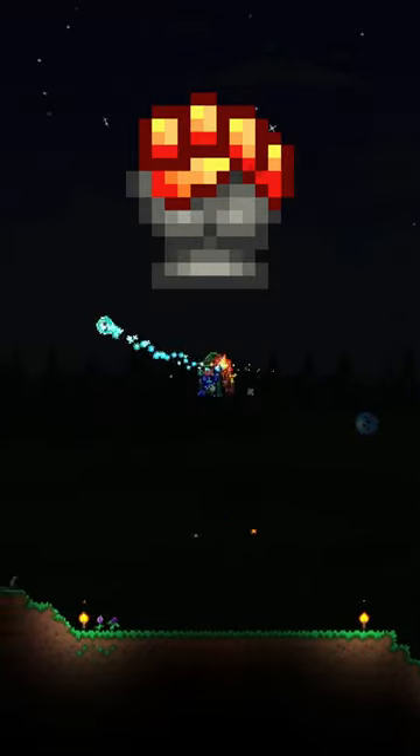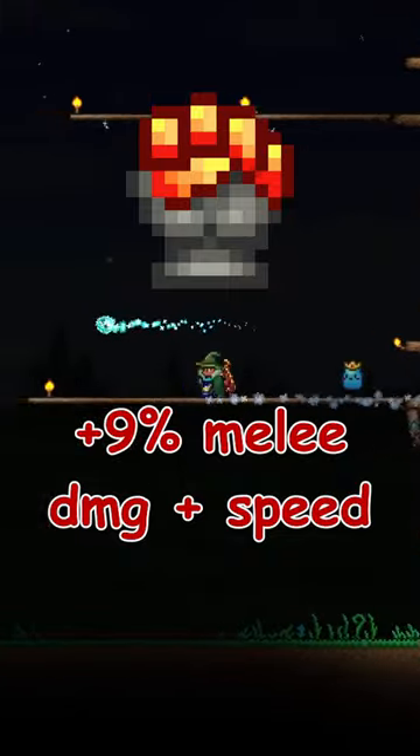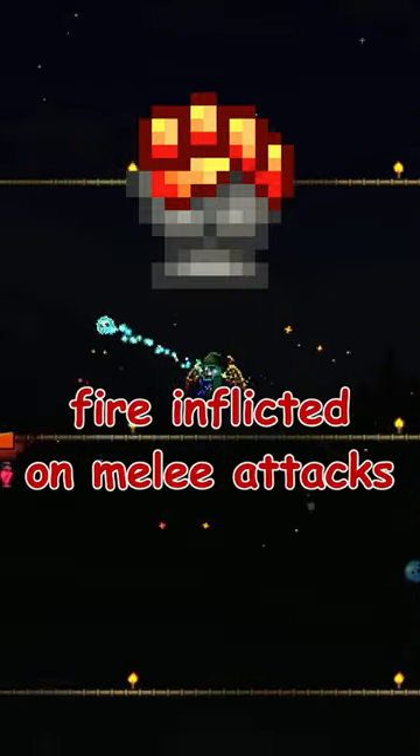How to make the fire gauntlet. The fire gauntlet is one of the best late game melee accessories in Terraria, granting 9% increased damage and speed, increased melee knockback, and inflicting fire on all melee attacks.